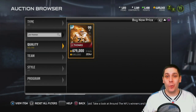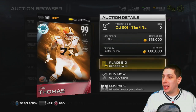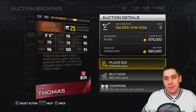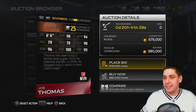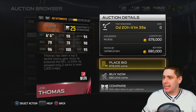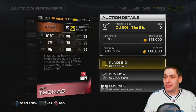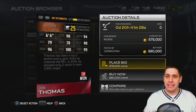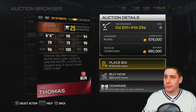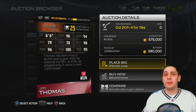We got a new left tackle and a new cornerback. The left tackle Joe Thomas is 99 overall. A lot of people are kind of upset that Joe Thomas got this card, but to me I'm not that surprised. He's allowed two sacks in over a thousand snaps — that is absolutely insane. This player is amazing, and it makes sense he'd have such a good card: 98 strength, 96 run block, 100 pass block. Unbelievable.